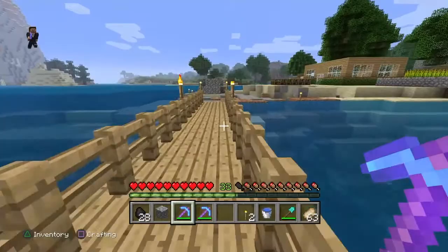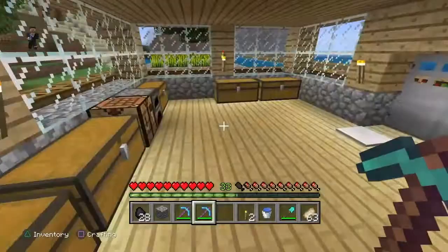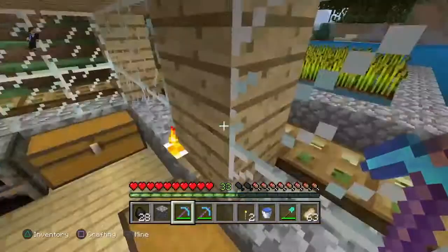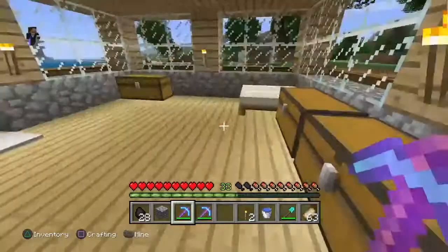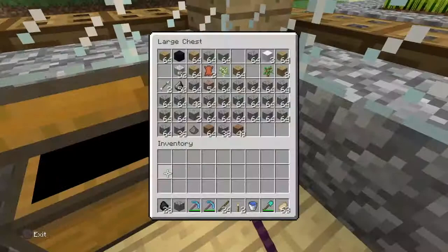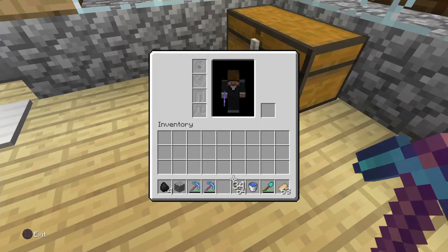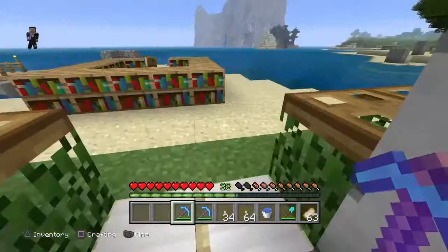While I craft some torches, let me explain what a fortune pickaxe does. With a regular pickaxe, if you break a diamond ore you get one diamond. With a Fortune 3 pickaxe, each block gives you about three or four diamonds. That's why I get a lot of stacks of diamonds.